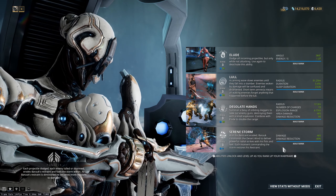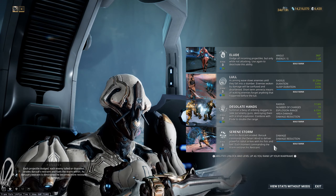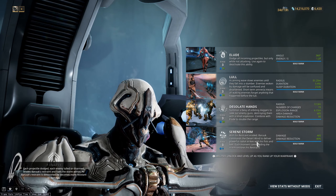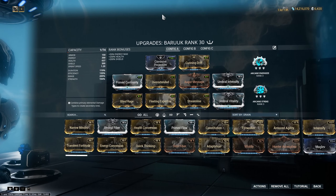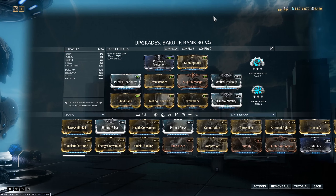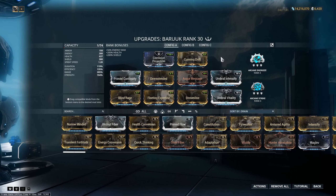Serene Storm is his Exalted weapon, and as you can see it costs no energy. The reason is that Baruuk has a secondary resource called Restraint, and that's what gets drained and refilled when you use Serene Storm. It's kind of like an extremely scuffed Exalted Blade in every single way — but it just looks cooler.